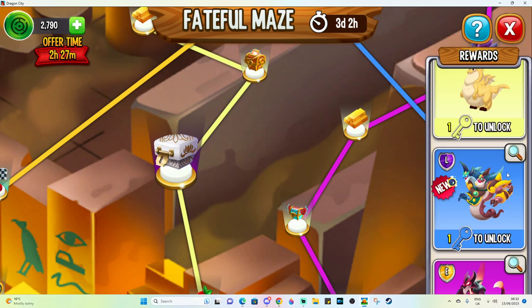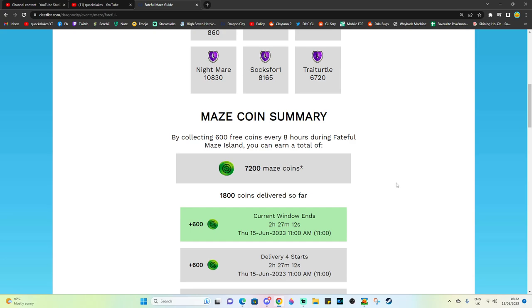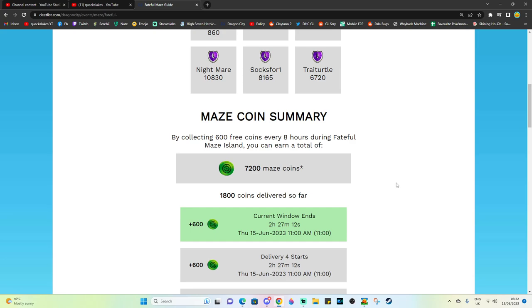So maybe you'll just end up getting all of the event items but not actually getting Fateful Night himself. Because overall you can get 7,200 maze coins from all of the resets, and since Fateful Night is 10,830, that's quite a considerable amount more than the total we can get from the resets.